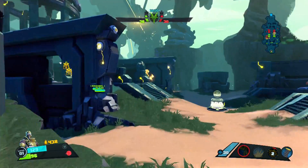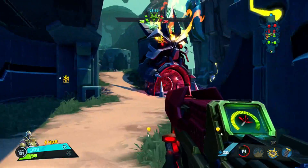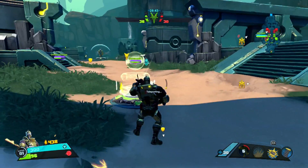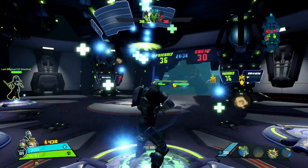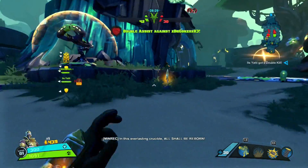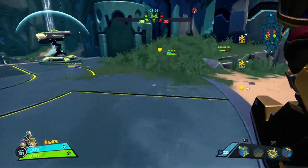Another tip: when you see a team member that's getting owned — like getting destroyed, you see their health bar go down — try to help your team members out. Remember, this is a team-based game. This isn't a Rambo game — kill everyone mode — as much as some people would like that. Helping teammates is a key tip.